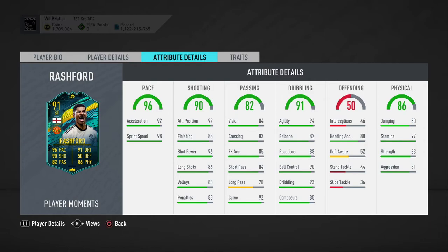In terms of dribbling with Marksman, agility maxes out to 99, reactions become 92, ball control becomes 96, and dribbling becomes 98. He also gets a nice physical boost — aggression becomes 86, strength becomes 88, and jumping goes to 90.